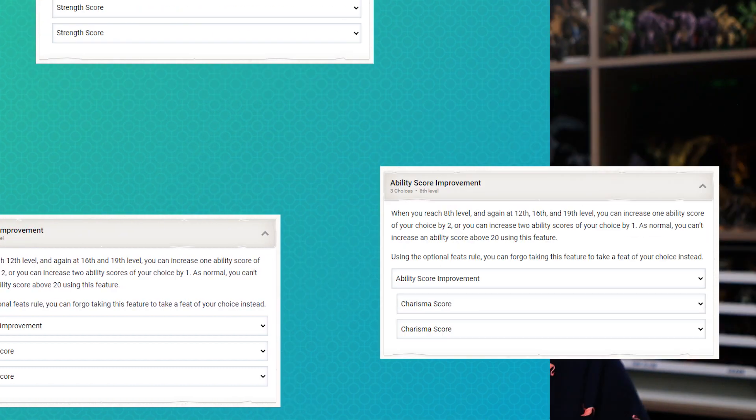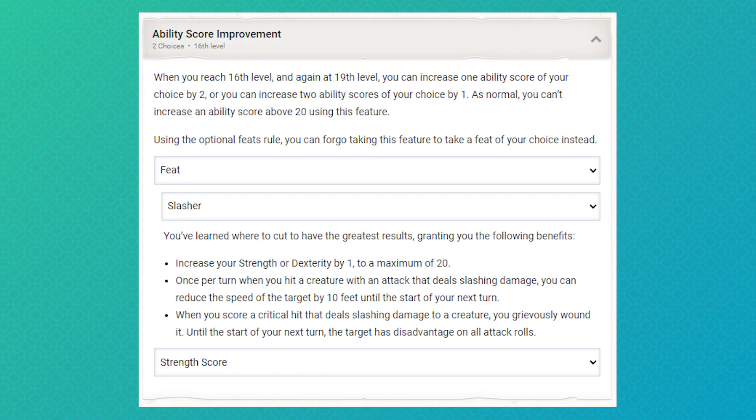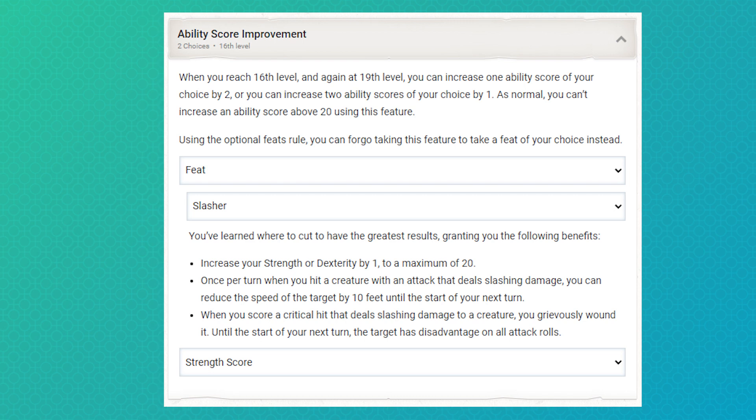ASIs will max out Blorp's strength and charisma, leaving room for just two feats. I don't think Slasher is a super powerful feat, but I like the idea of slowing down enemies and potentially giving them disadvantage. The strength boost here caps us out too.